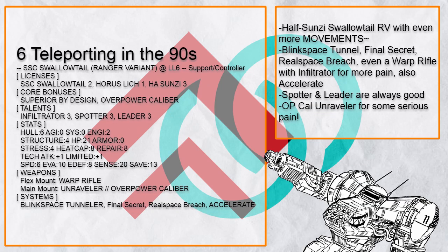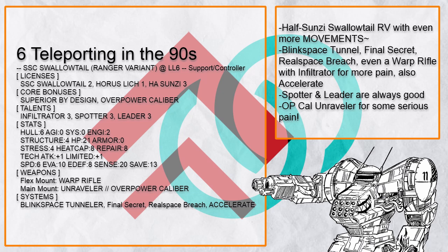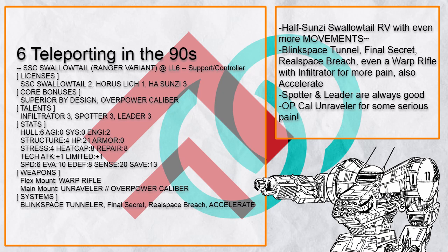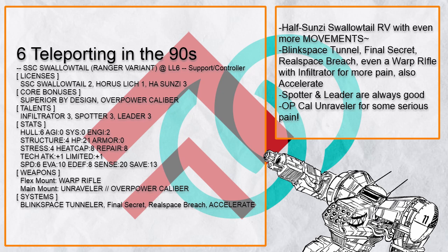Teleporting in the 90s is a half-Suns Swallowtail RV, because you can never have enough mobility. Blink Space Tunnel, Accelerate, Final Secret, Warp Rifle — just all the mobility you ever need. Plus having Infiltrator makes sneaking easier, and it makes the OP Cal Unraveler hit a lot harder.